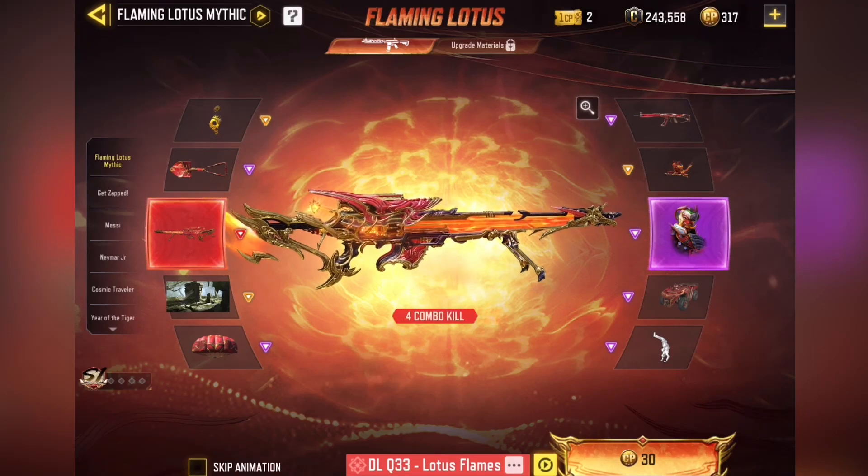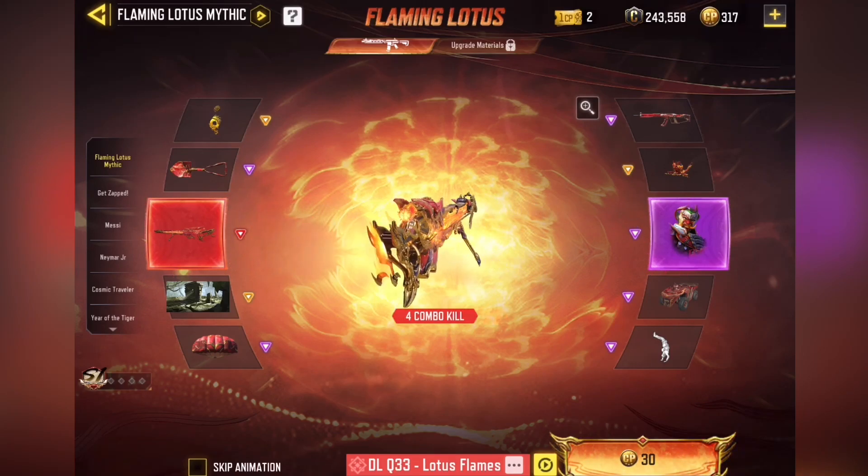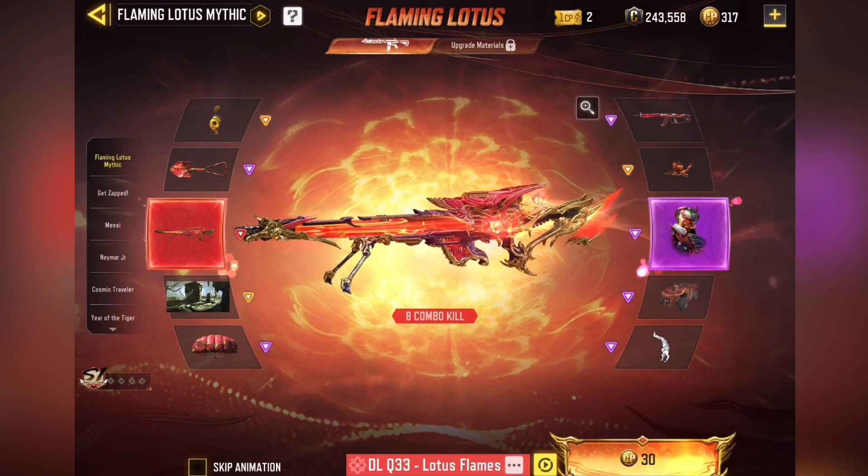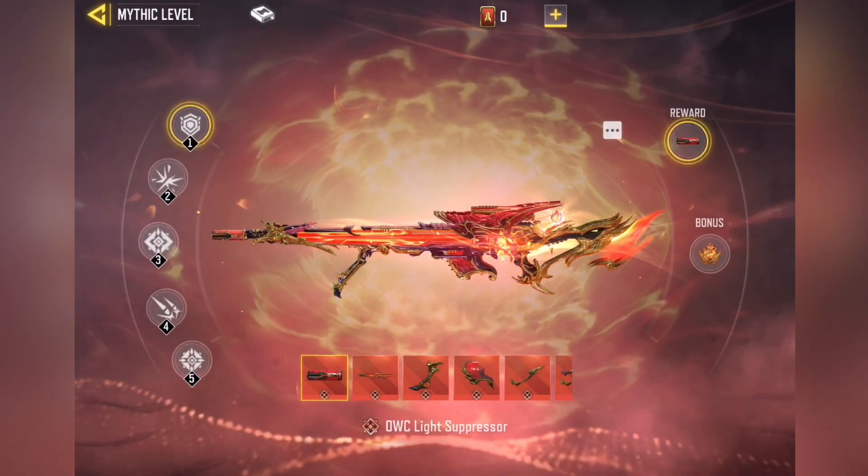Yo guys, Aaron here. Time for an opening for the Flaming Lotus Mythic Drop. We have the Mythic DLQ33 Lotus Flames here. Pretty cool looking skin. Definitely want this skin, of course. The odds of that are pretty low, but we can pray.